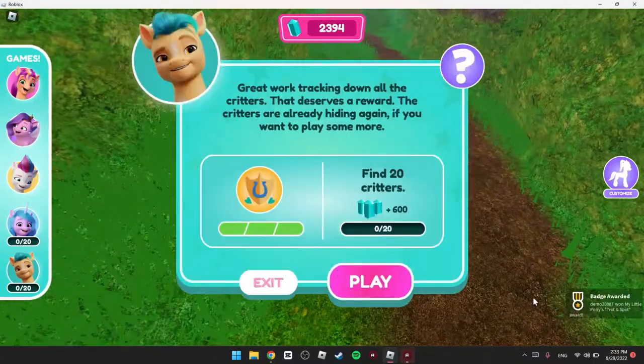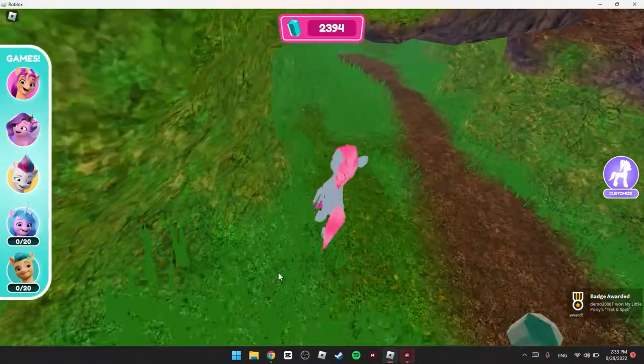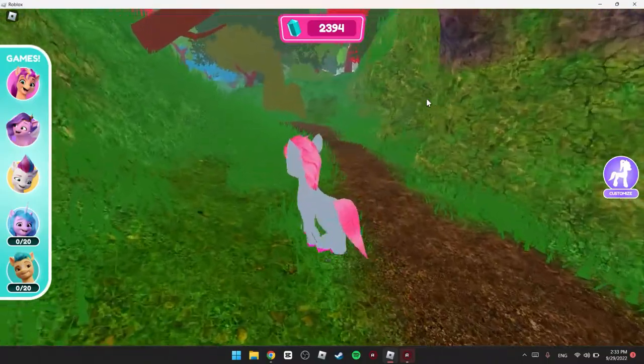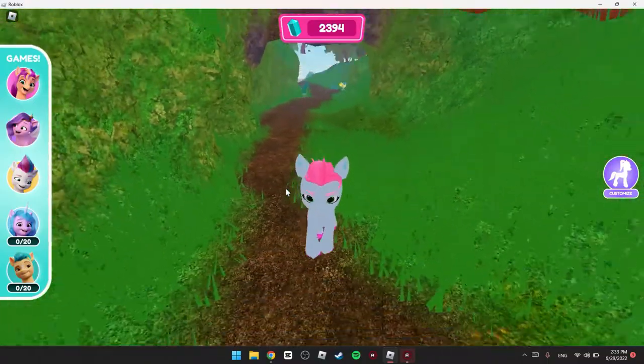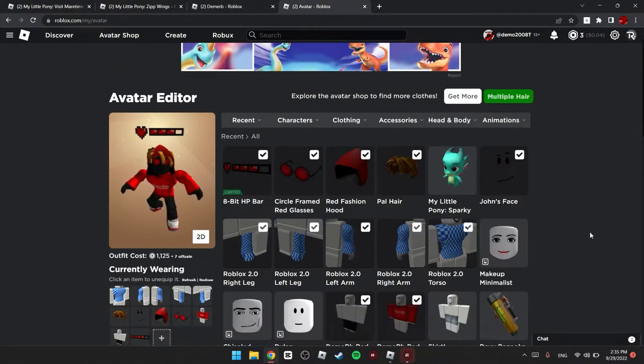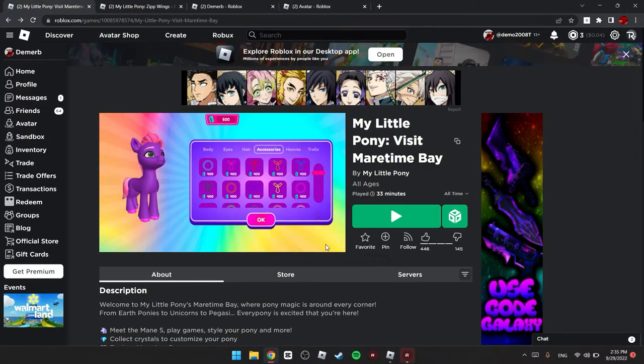One is here and another one is right there. Got them — exit. Did I get the badge? I checked my profile and I got all five badges but didn't get the item. Let's rejoin the game.